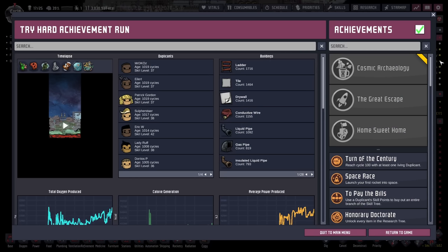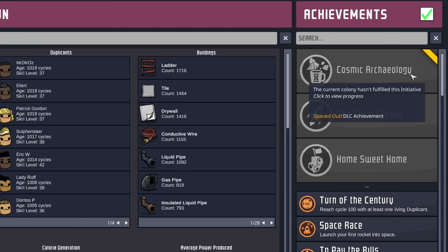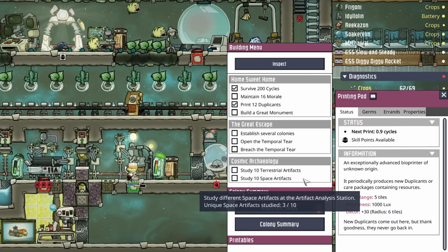With all that progress, I figured it'd be a good time to do an achievement review, considering this is an achievement run. We're sort of taking our time and enjoying the game. First, we start with our three main agendas. The first one, Cosmic Archaeology, is going to require 10 terrestrial artifacts and 10 space artifacts.